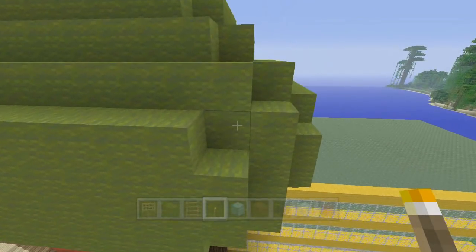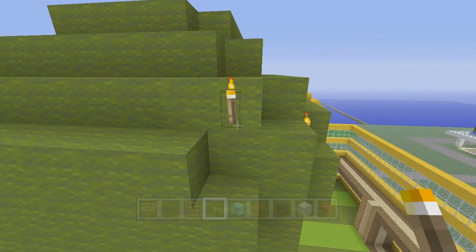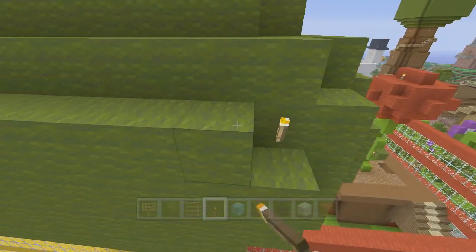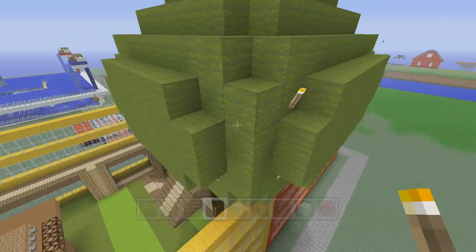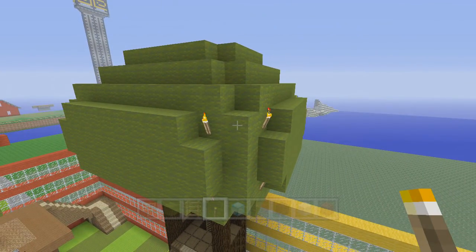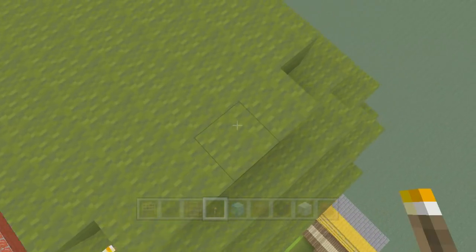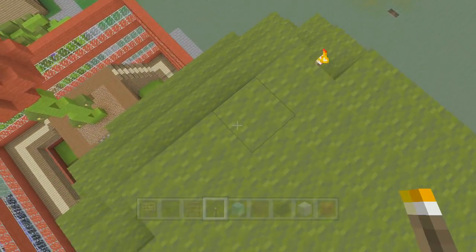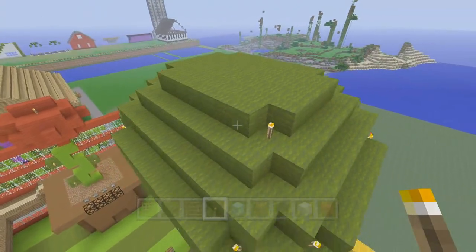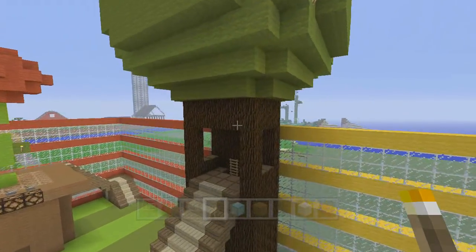Right above the same place, basically a torch in each corner. You can put more torches if you want it really bright — you could even use glowstone on the inside and it would glow nicely. Then at the top just one in each of the upper corners. Now it looks good.